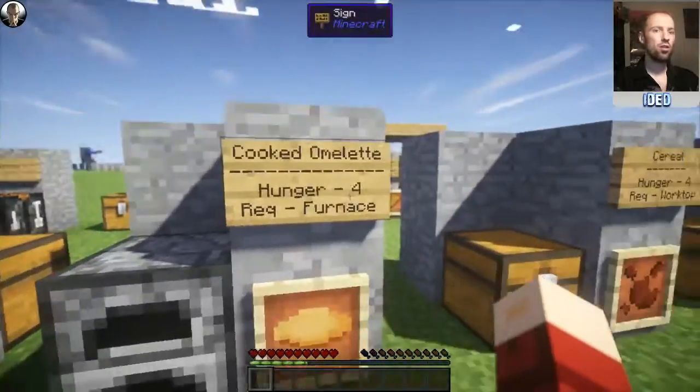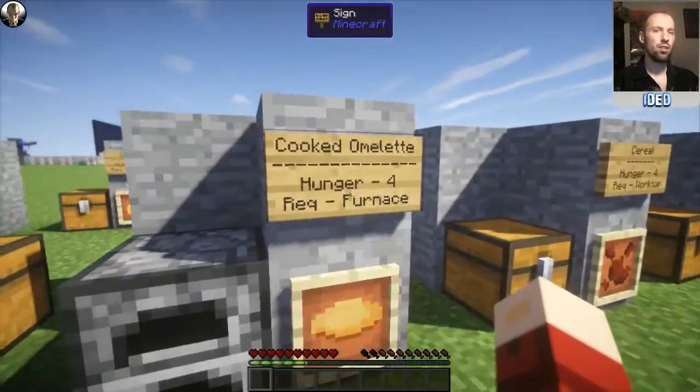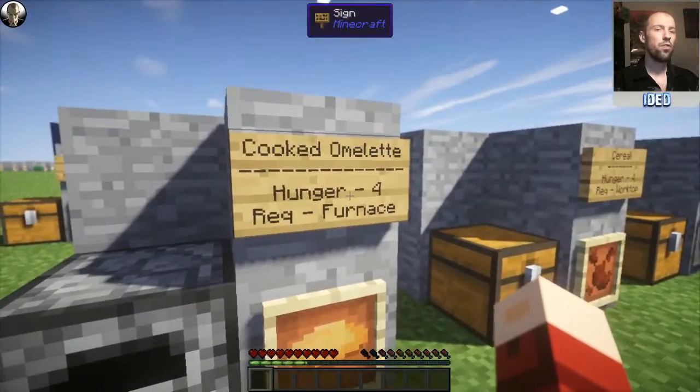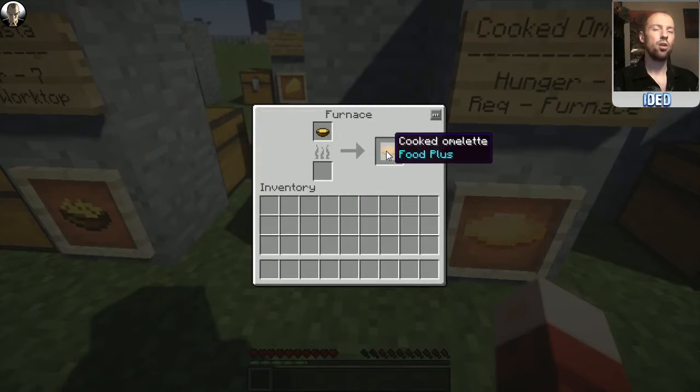Next up is the cooked omelette. If you remember beaten eggs from the last one, this is the advanced version of that. This will restore a hunger of four and requires a furnace. You put your beaten eggs into the slot there, put your wood or whatever in the bottom to heat it up, and that'll pop you out a cooked omelette.